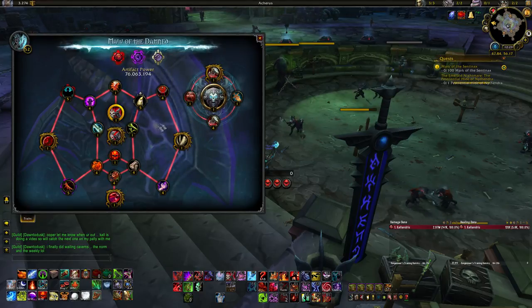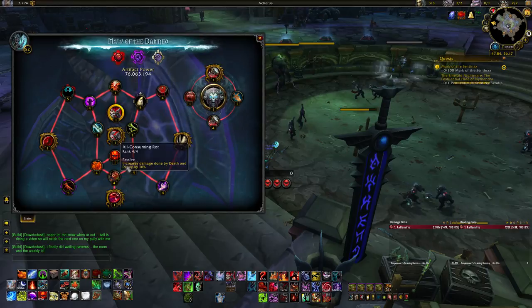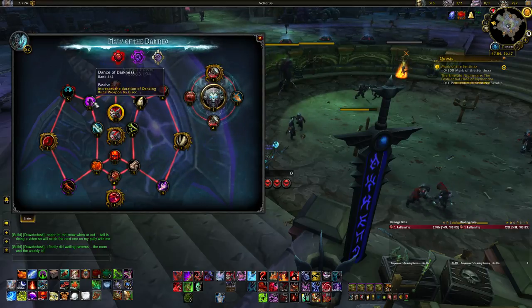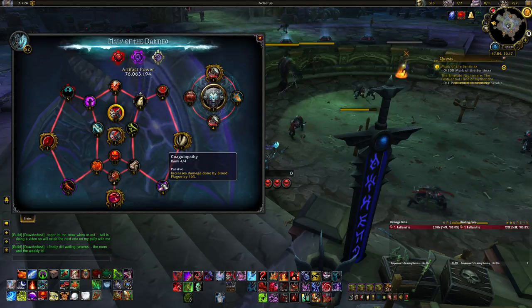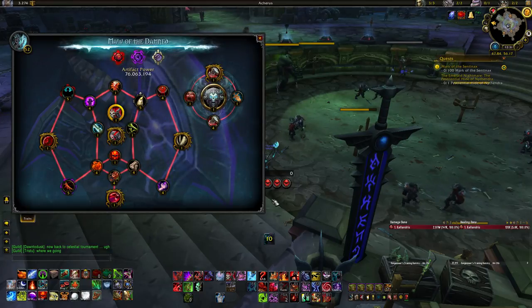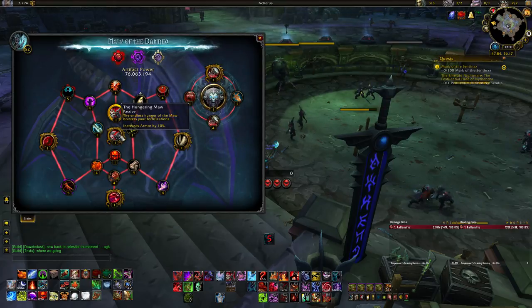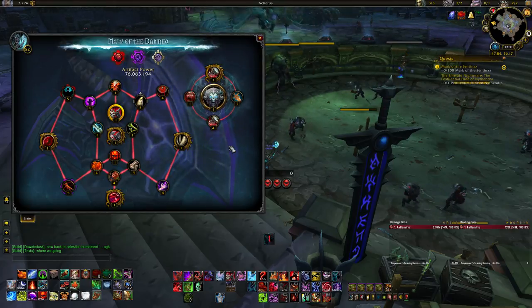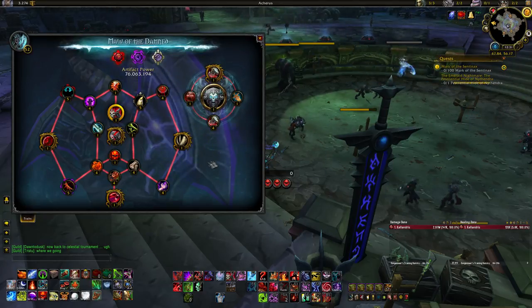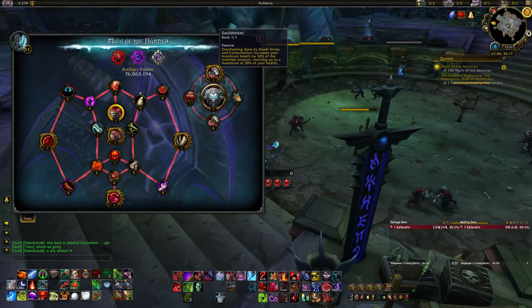After getting both Golden Traits, grab Mouth of Hell, then Blood Feast, then Dance of Darkness, then Meat Shield, and then the last trait. Once you're at 35 points, put your 35th point into Hungering Maw, do the Broken Shore questlines to unlock new traits, add an extra point in all old three-point traits, then grab the four new traits and your new Golden Trait first.